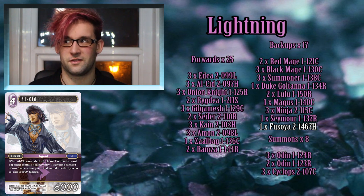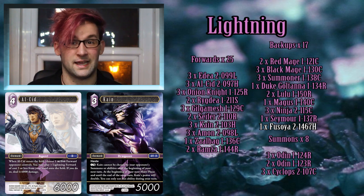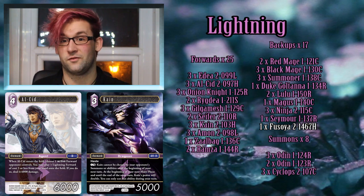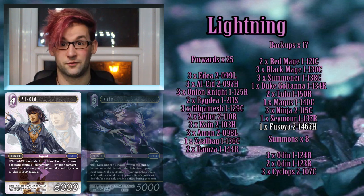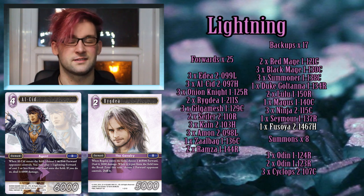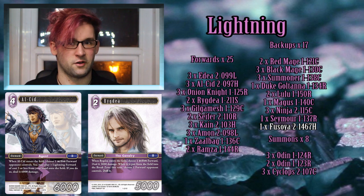Cain is used to sneak a bit of damage in because he has haste, and he can be summoned off Alcid's ability while Alcid removes a blocker that could threaten Cain at the same time — it's a cheeky little play that this deck leans into heavily by running three copies of Cain. Rigdeer is kind of a weaker version of Onion Knight, but having more than one version of that combo is quite nice. You do get an extra dull effect if you kill something using Rigdeer's ability, so the order in which you do things matters.